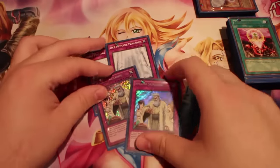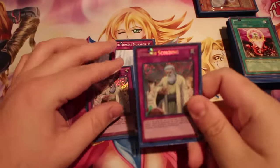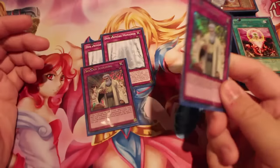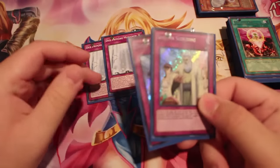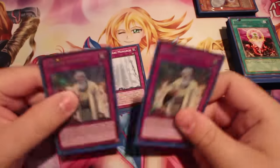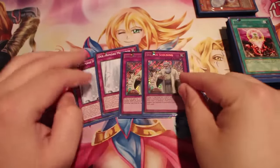Traps: two Prime, two Scolding. Scolding is a blowout against Cosmo, kind of sucks against BA, and against Pepe it's a blowout card again — definitely not bad. Three Prime might be good if you want more recyclability, but I'm still in the air about it.